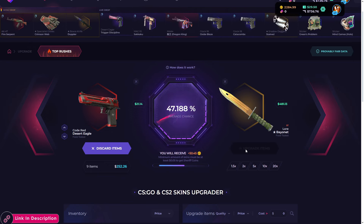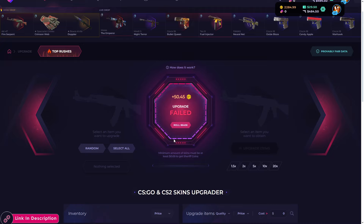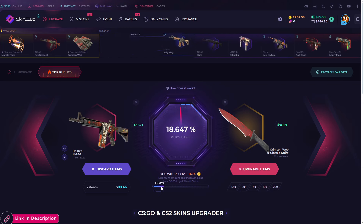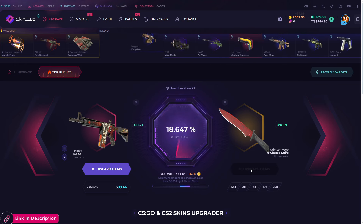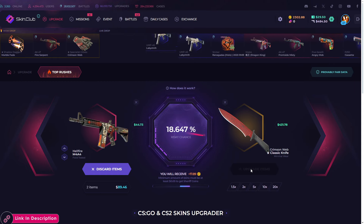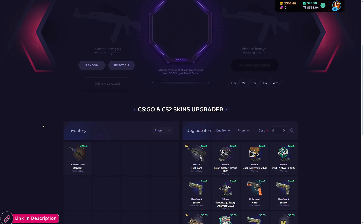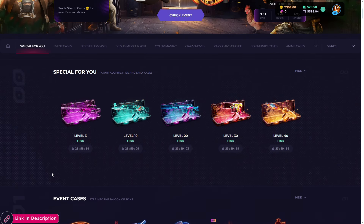Stop — oh my god, I should have moved a little bit further. Not mad at all, I knew it was coming. Why not do a low chance? Crimson Web classic knife — let me see, I'm putting in the last two skins we have. No, that's too far away. I know it's an 18% chance but I wanted to get it. 395 here — okay, we got a knife. It's not like we'll always win, so that's not a problem.